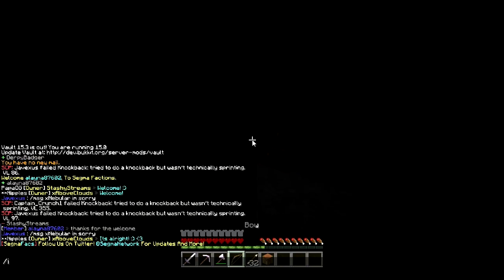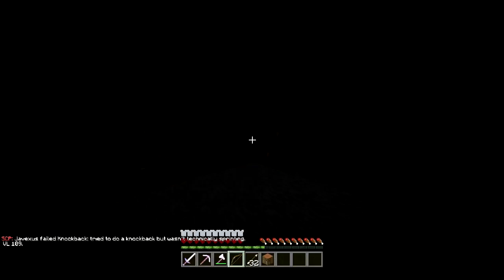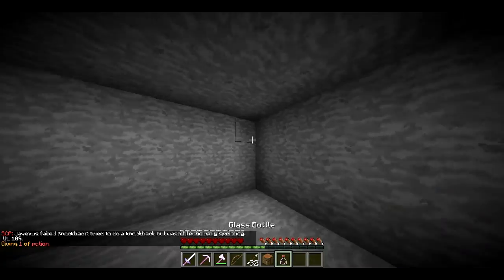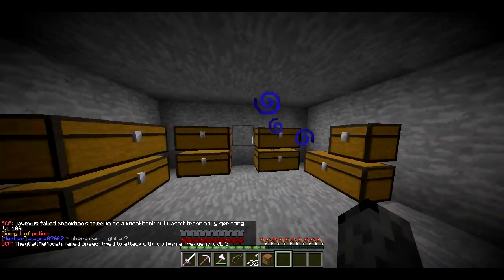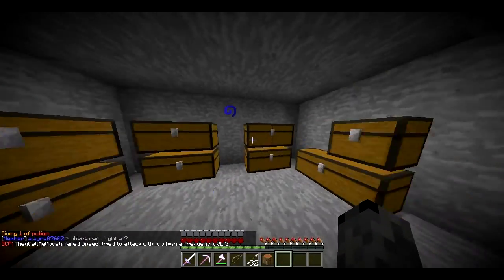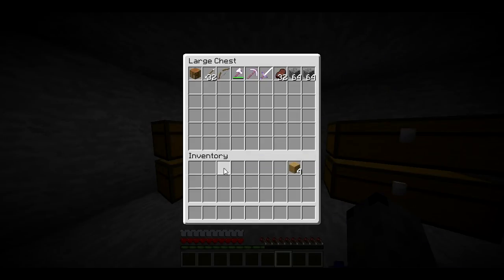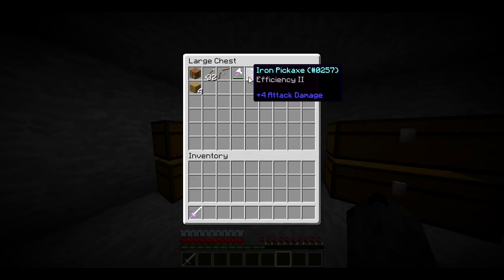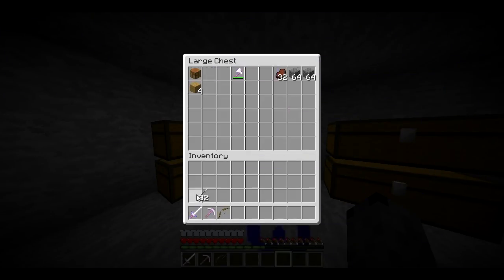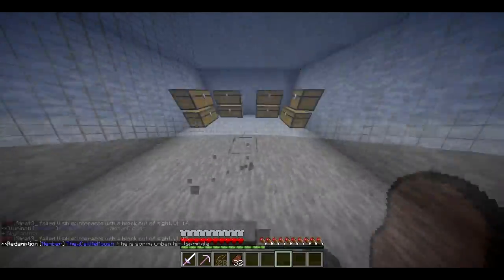Let's just place them down here — there we go. I'll get a night vision potion so you guys can see. I will get some torches by mining later. That's basically it — base is done, we can store our stuff here. I'm going to go find something else to do on the server.